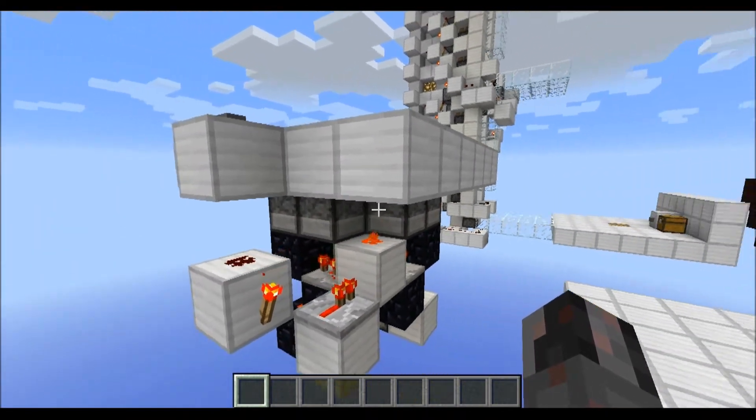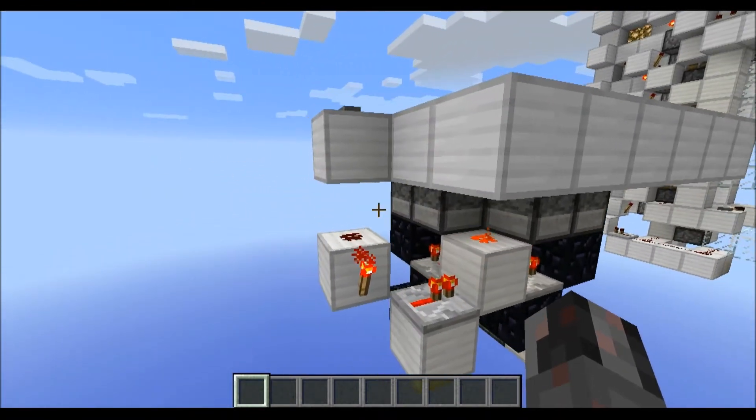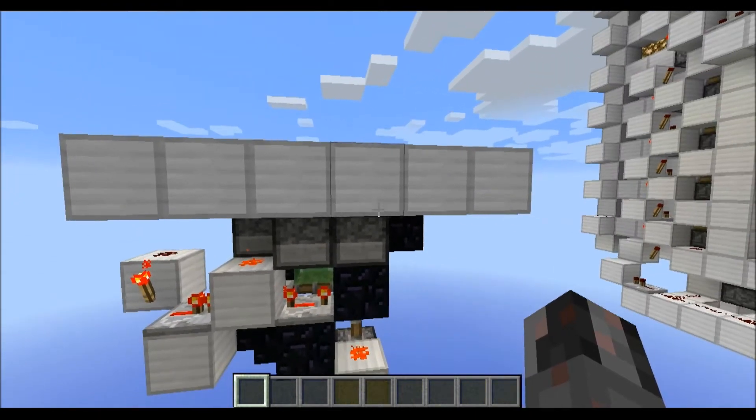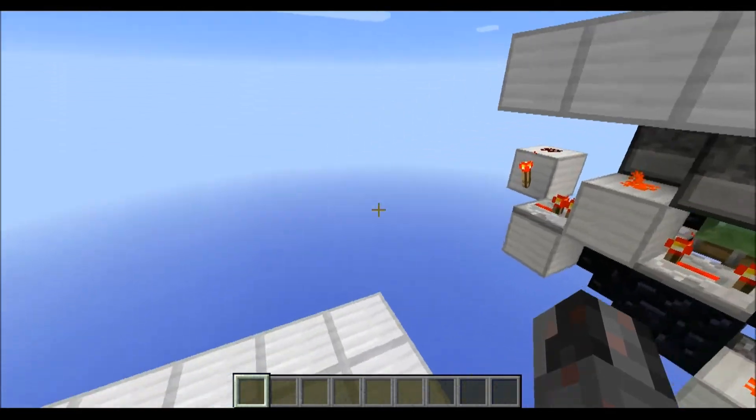It dispenses a full set of armor if you need it. So now you know what it does, now let's go and show you what resources you need.